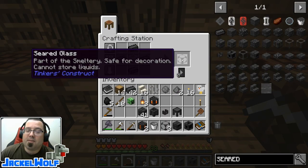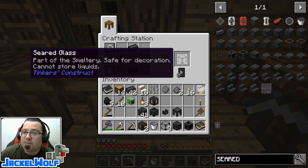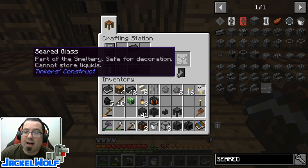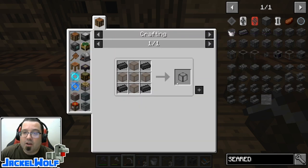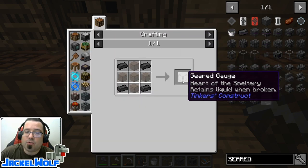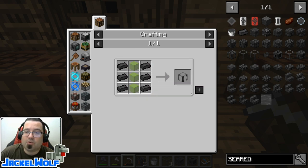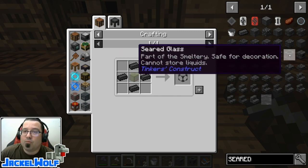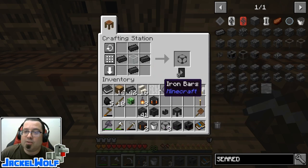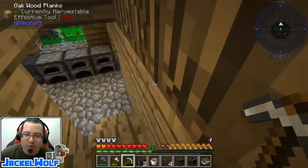This is not part of the quest but it's really nice to have: viewing windows for your smeltery. Seared glass is the cheapest - it's a really nice clear glass that lets you see into your smeltery and see all the different metals in there. There's also the seared gauge which has little hashes on the side, and the seared window which is three pieces of glass with seared bricks. The seared gauge and seared window will actually hold liquids like lava, whereas seared glass cannot store liquids - that's really the only difference.